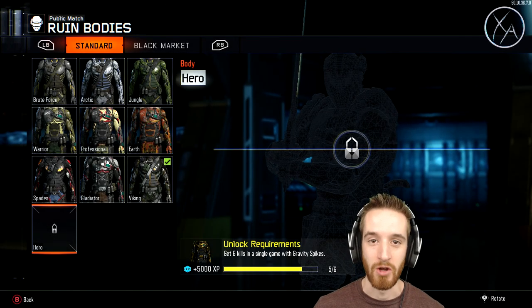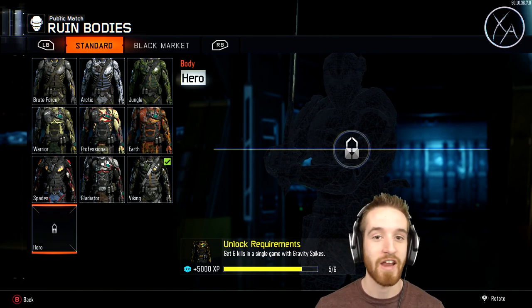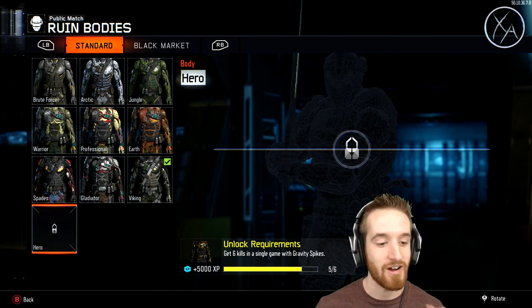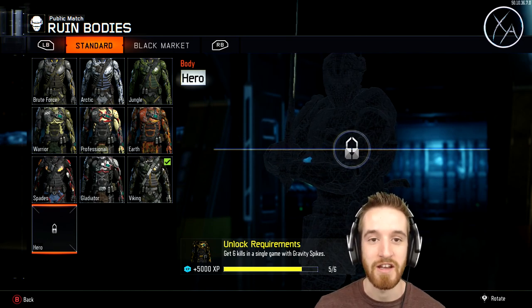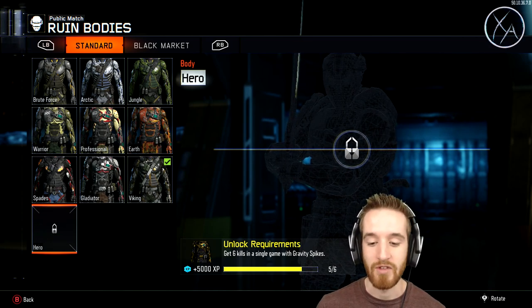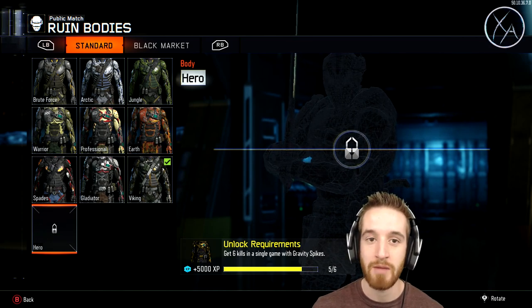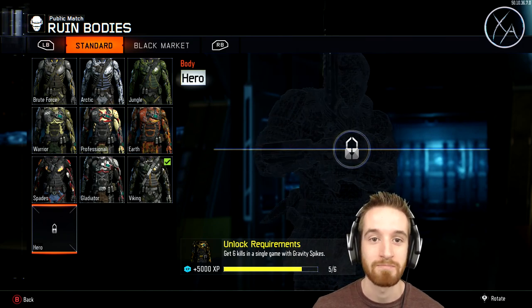Welcome back to the hero challenge. In today's episode, it's going to be the final episode of this series. I've covered every piece of hero gear so far up until this one — ruins hero body — which requires you to get six kills with a gravity spike six times in a single game. I've done that five times already, so we just have to do it one more time. I'll be sharing tips and advice live as I play.